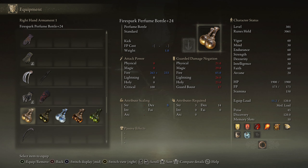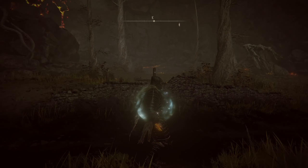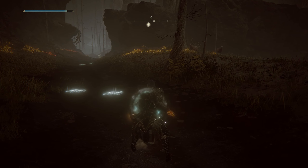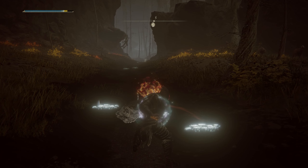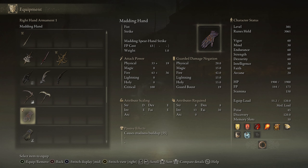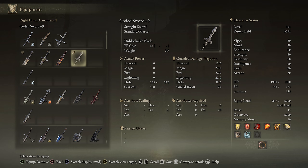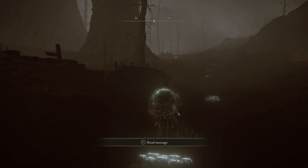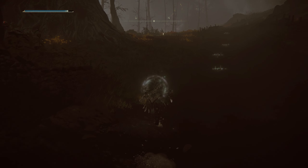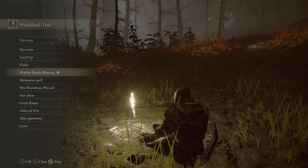Testing out the ash of war — the hand glows with madness energy. It's a slow attack and doesn't look that powerful visually, but apparently it hits hard. Will definitely need to level that up. Also interesting: Torrent is 'frightened and cannot be summoned' down here in the frenzy area — he doesn't want to associate himself with frenzy, which actually makes total sense.